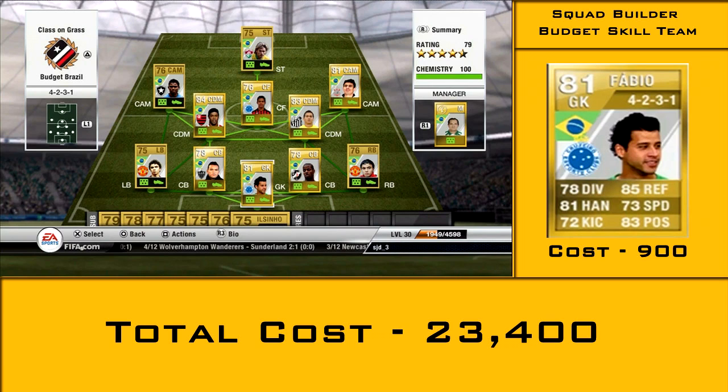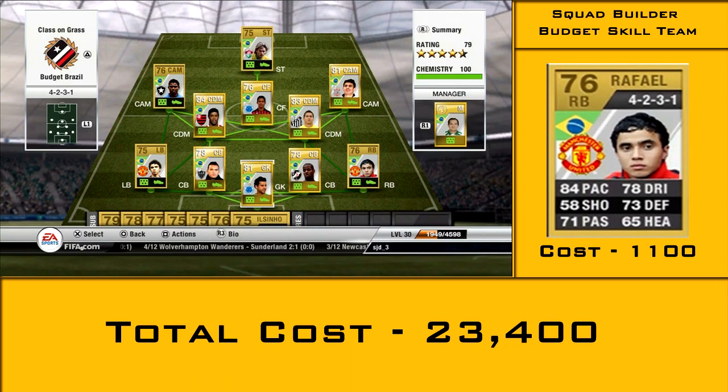We'll go through from the defence. In net we have Fabio, a very good keeper with 85 reflexes and 73 speed, which I believe is one of the fastest on the game. He's amazing at saving close range shots, which is what most people do online, so he's a very good keeper to have. At right back we have Raphael, with 84 pace — very good for a fullback.